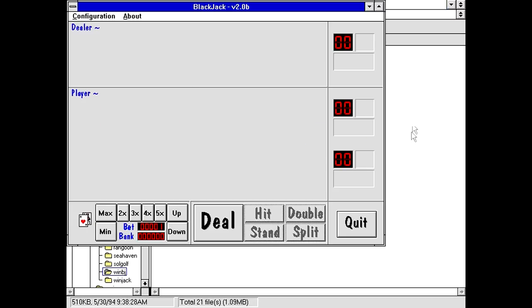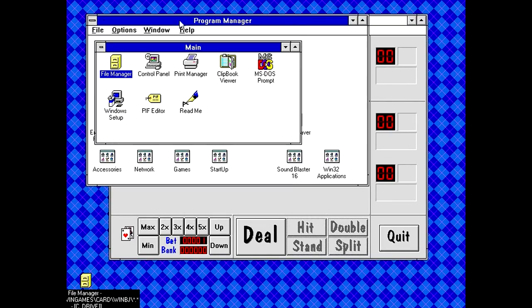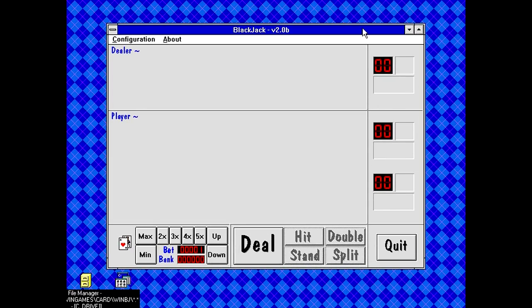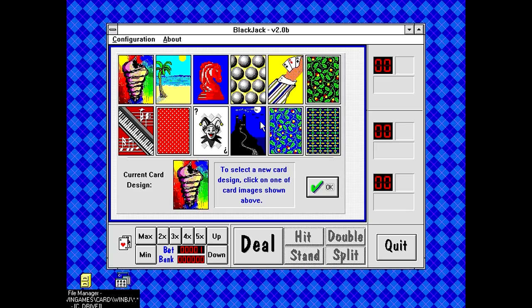So, Windows Blackjack - it doesn't maximize, even though it has a resizable border, it doesn't maximize properly. You've got bets, bank, player, dealer, and an interesting font on the buttons. Not really sure what font that is. We've got the about screen, sound is on, and a card design selector.